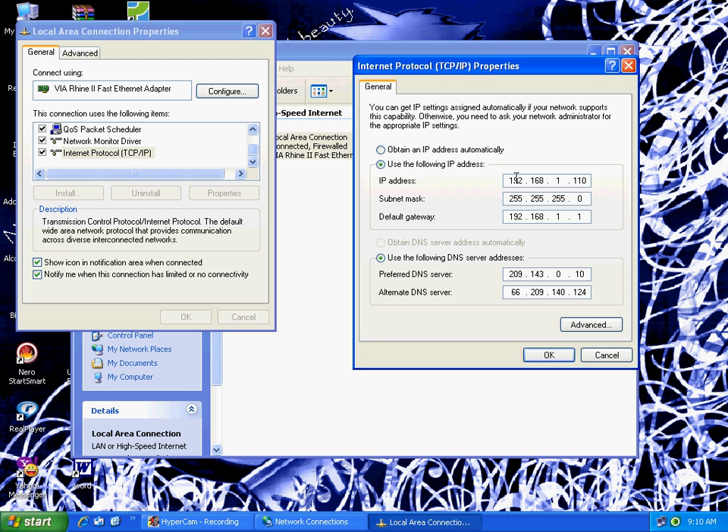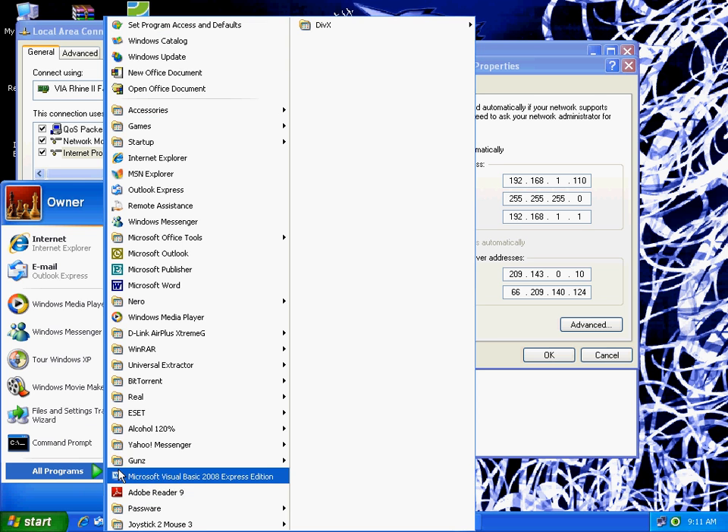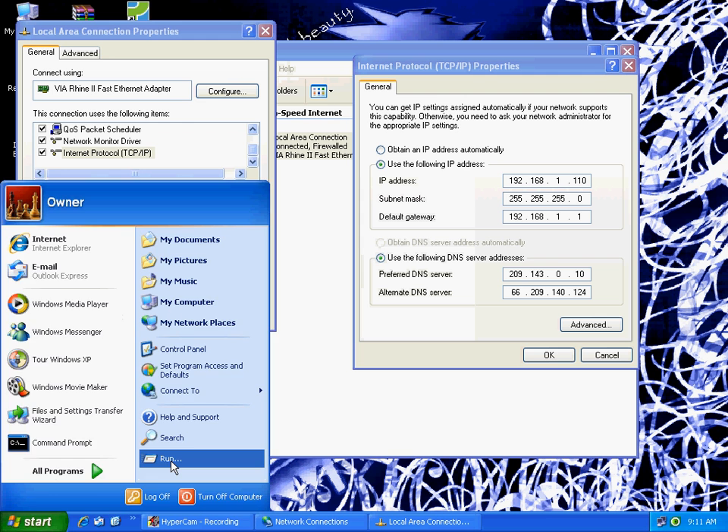If you don't have it already, then type in for IP address 192.168.1 and then whatever you want for the last three numbers — it doesn't matter. For the rest of this, you need to bring up a command prompt. To do that, just go to Run and type in CMD.